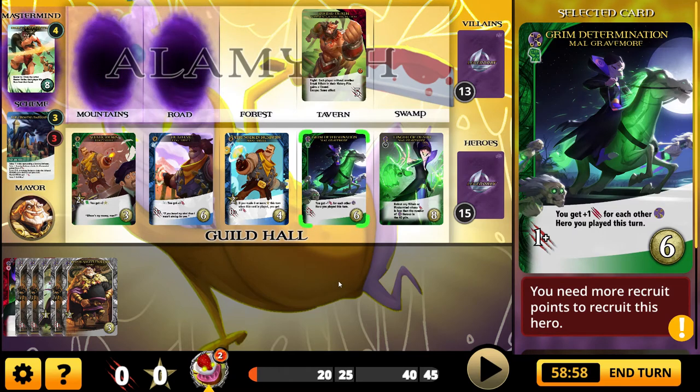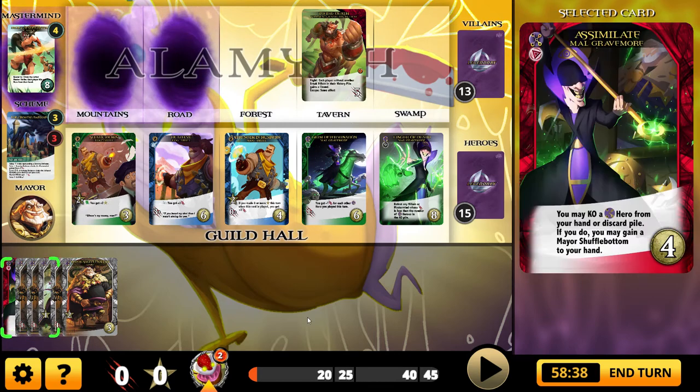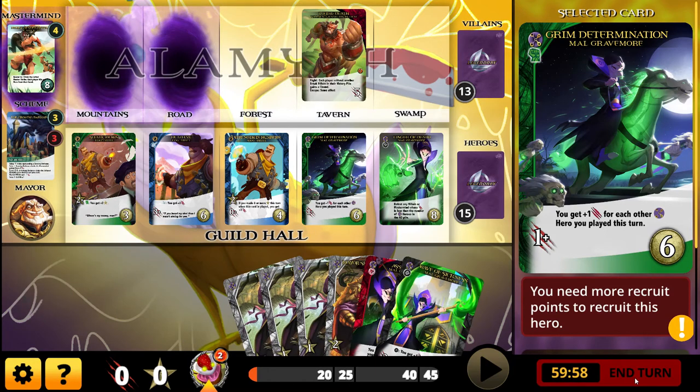That's the money right there — Grim Determination for Mal Gravemore. It is a fixer and a strength, and it costs six. When you play it, it's one attack, but you get plus one attack for each other fixer you play this turn. If all the cards in my deck are fixers, that's incredible attack value. That is exactly what I need to get — that's what I'm aiming for.